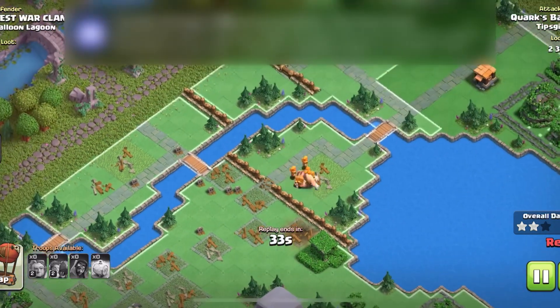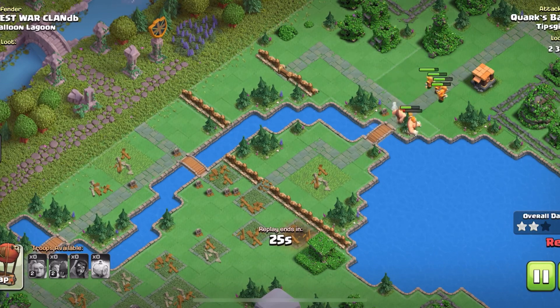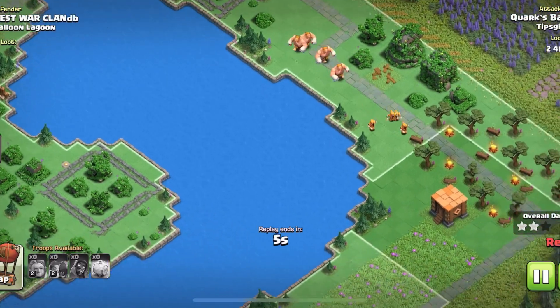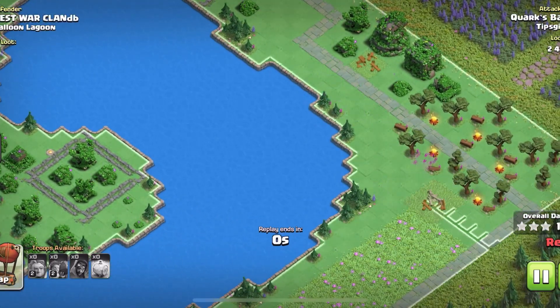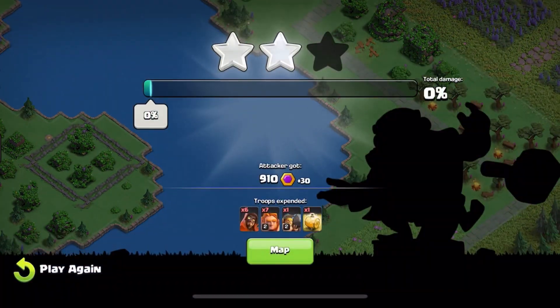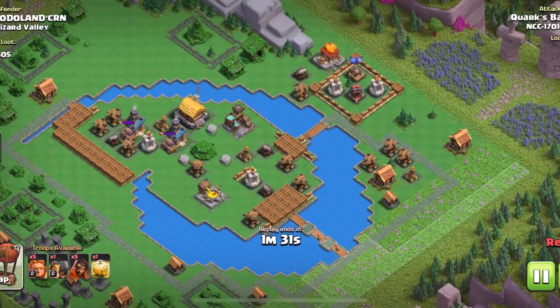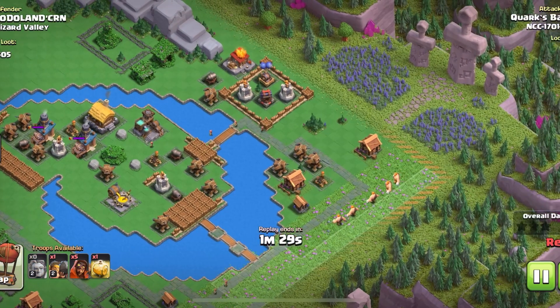It's not gonna be pretty. The temptation is just to throw your super giants down and throw your super wiz in behind, because the Swiz G attack strategy is so OP. But use this method to save your super wiz — if you save your super wiz, then your attacks can definitely be OP.